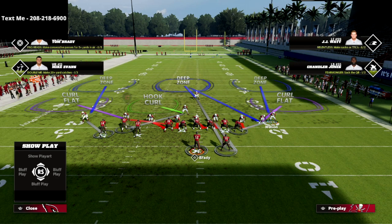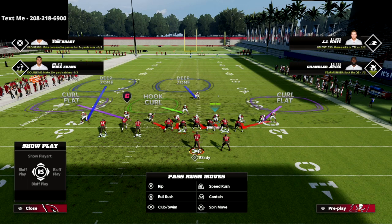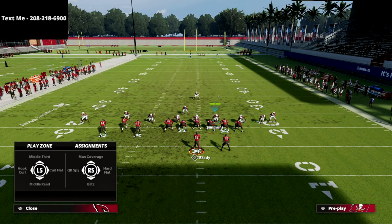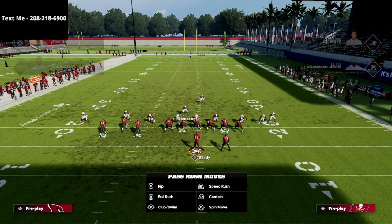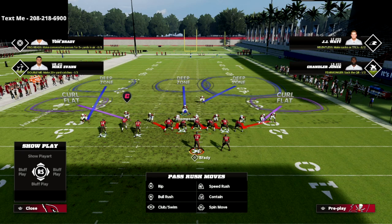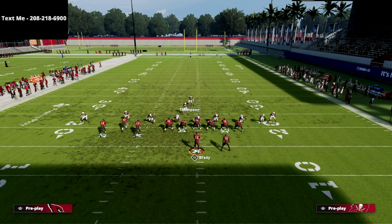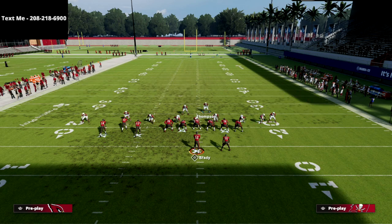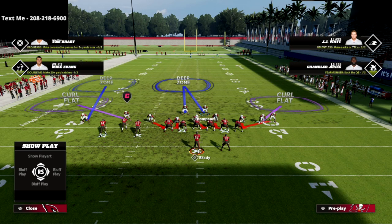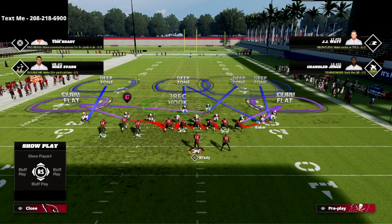Then you want to blitz this corner right off the edge, and then blitz this linebacker. If you don't want to blitz the linebacker, that's fine — go ahead and drop him into whatever you want. You could drop this guy into a deep half and then drop this guy into a middle third to protect yourself deep. What I like to do is play a mid read zone here. I'll take this guy on the left and put him into an inside third, bring this guy over, and put him in a deep half. We're just going to send a simple pressure, and this way we can cover the hard flats on both sides of the field.